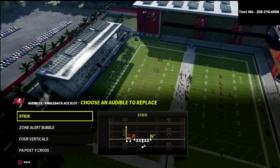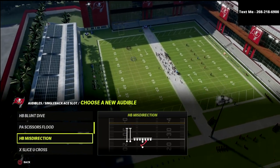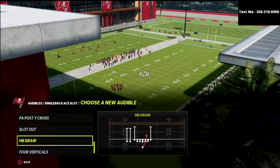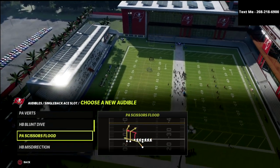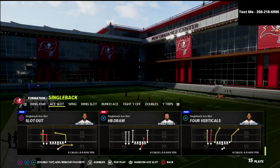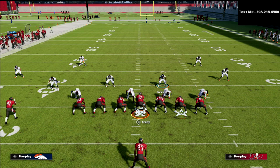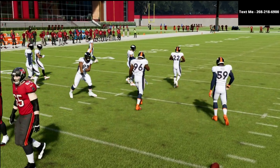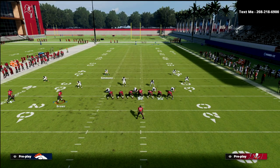Today we're talking about the single back A-slot formation, which is very similar to how this works against the gun A-slot — the only difference is where the running back is. I want to show you how this defense can stop the run just as much as it is effective against the pass. Quarters is a pattern-matching defense. Basically, the center and the quarterback divide the field in half. If you can count to three, you can play quarters coverage.